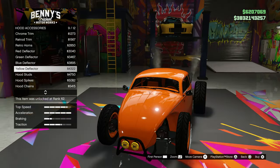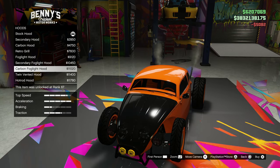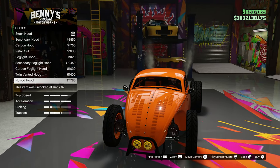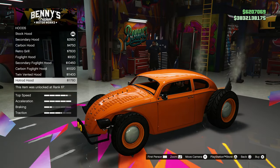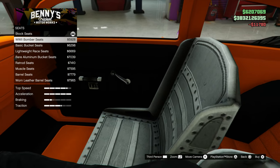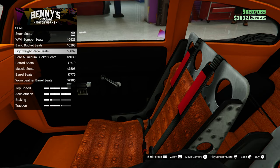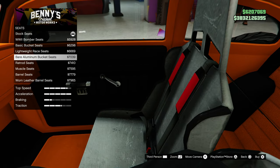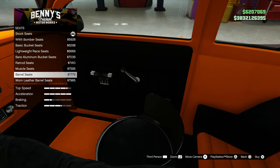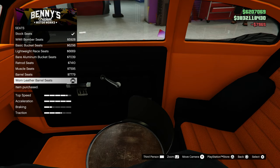For the hood accessories — wow, you can put chains across the hood, spikes, a little red deflector. For the actual hood itself — that is really weird. Let's just toss it on. For the interior — World War II bomber seats, basic buckets, lightweight racing, bare aluminum bucket seats... and barrels! Oh my god, you can sit in a barrel — that is so weird!